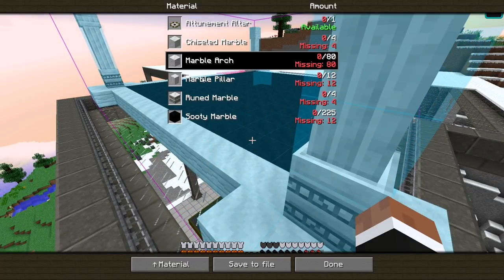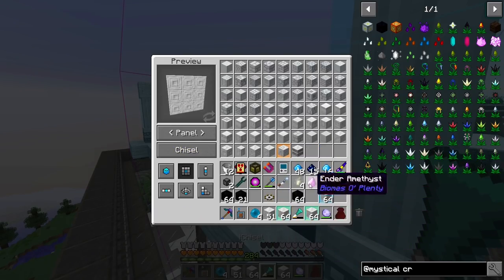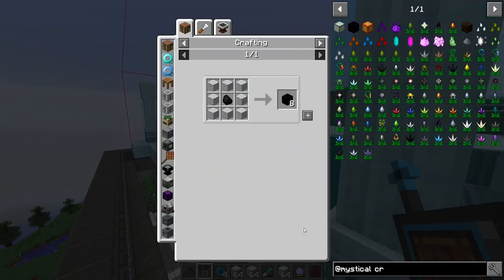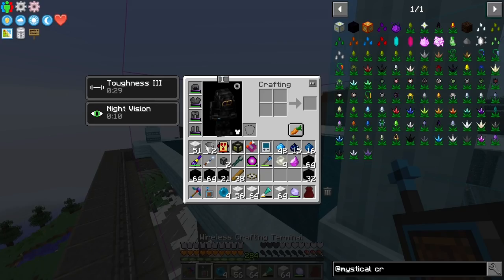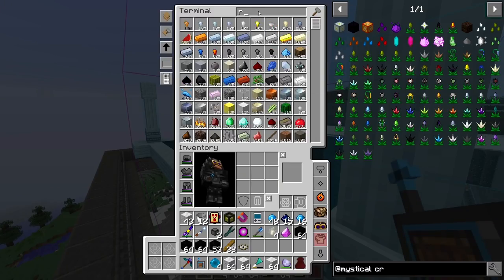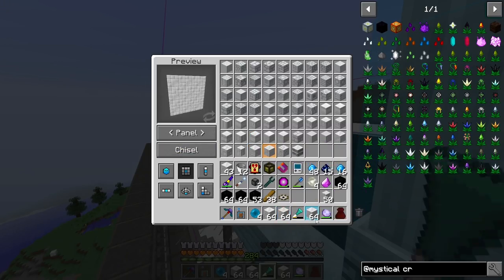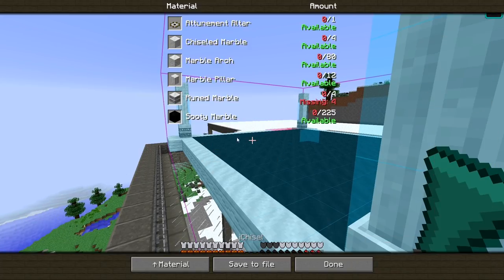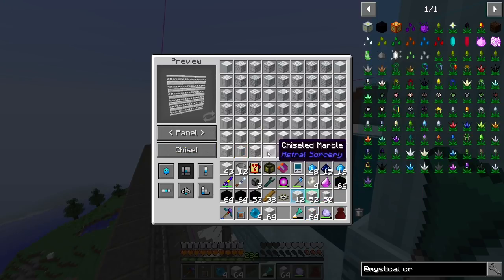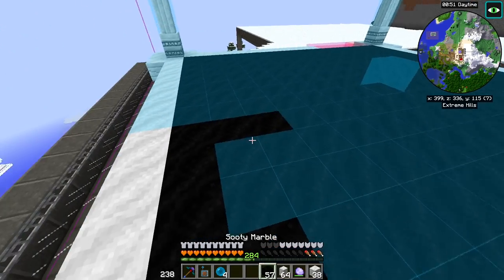I need marble arches again — that's a lot of arches, maybe too many. I'll need to chisel some more. We're missing 12 sooty marble, so I'll make a few more of those. I also need chiseled, pillar, and ruined marble — there aren't that many ruined though. I'll convert a stack into pillars and make a few ruined as well. We just need to print this thing out with the schematic, which will take a while.